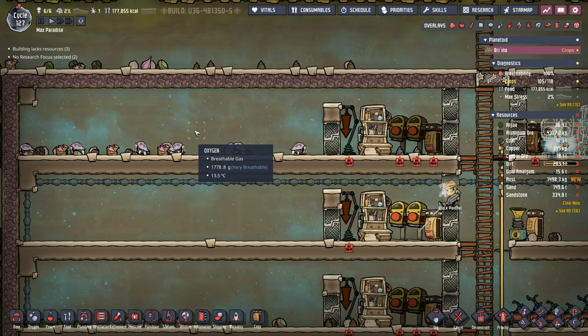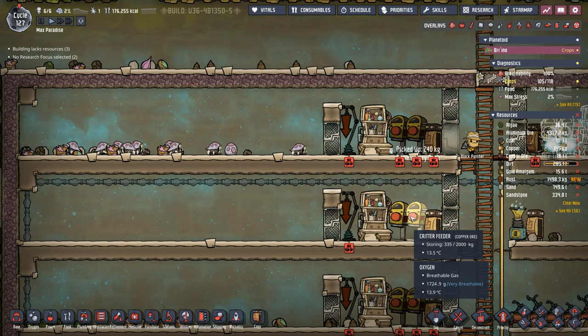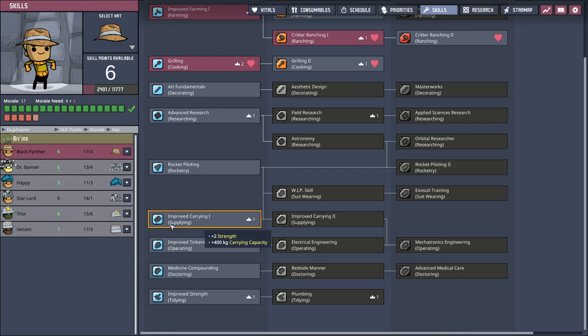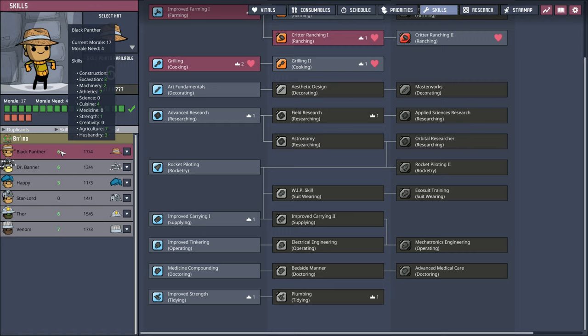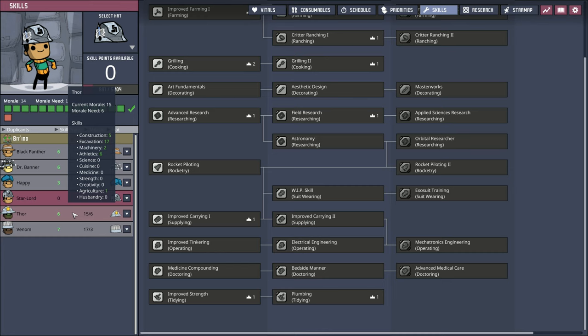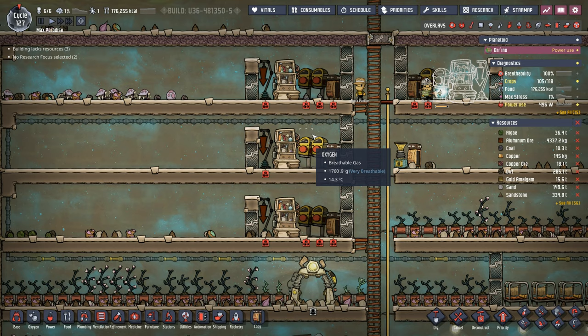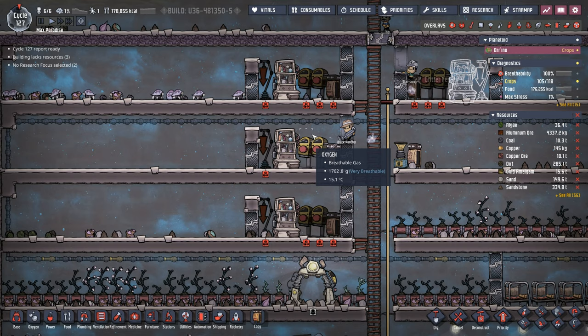We're going to throw a couple of hatches in here and feed them all that sedimentary rock to increase the chances they actually lay a stone hatch egg. The other issue is we don't have a mechatronics engineer yet. We could throw somebody into mechatronics engineering but we don't have anyone who loves doing it, which means it would be a morale disaster. So we're not going to be able to automate the egg removal — we'll have to get creative, probably starting with omelets or a drop-off into the water for the evolution chamber.